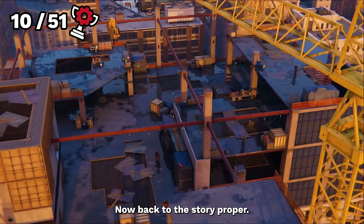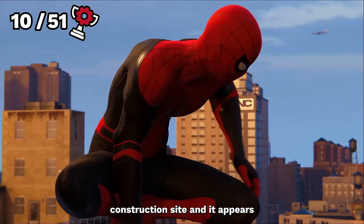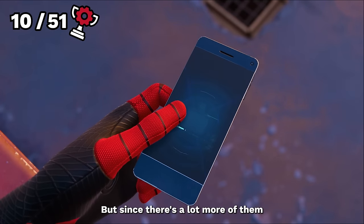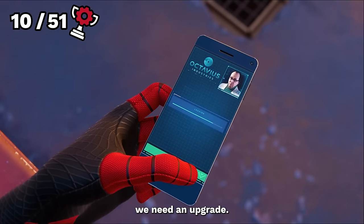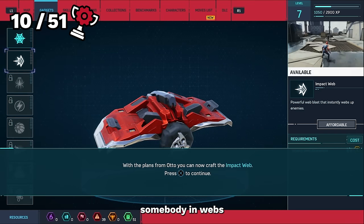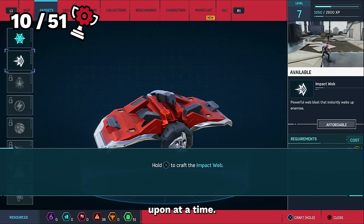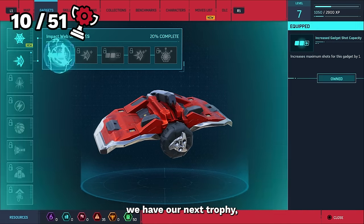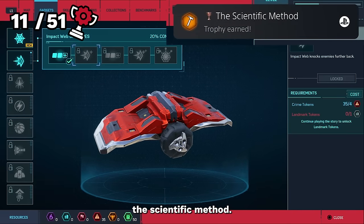Back to the story proper. We arrive at Fisk's construction site and it appears people are not exactly building here. Since there's a lot more of them than we normally handle, we need an upgrade. The upgrade is a new impact web type which allows us to completely cover somebody in webs instead of lighting them up one at a time. By unlocking this and upgrading it once, we have our next trophy, The Scientific Method.